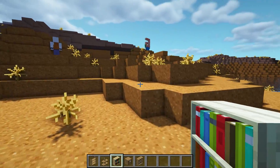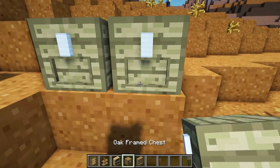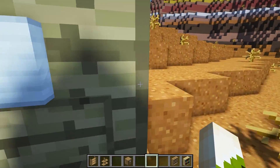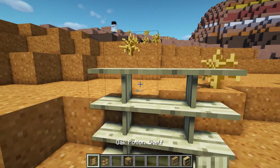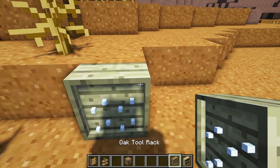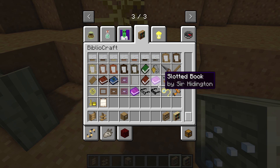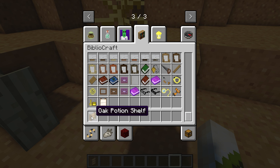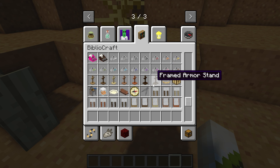This next mod is one of my all-time favorites — it's called BiblioCraft. It's a bunch of decorative items that all have purpose, such as bookcases, frame chests that display what item is inside, oak shelves which were one of my favorite storage items where items are displayed on the front, tool racks, atlas stands, slow maps, chairs, and a printing press that lets you create custom paintings. It's only available for 1.12 and below — I remember it on 1.7 and it was my absolute favorite.